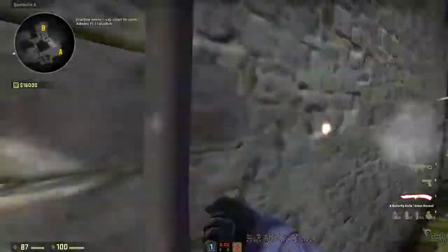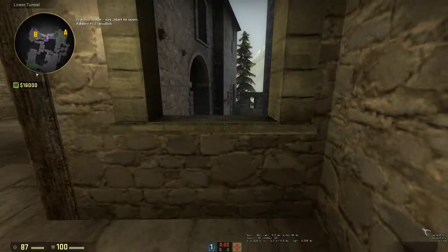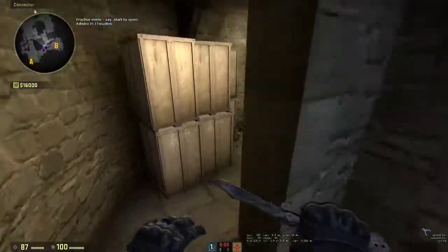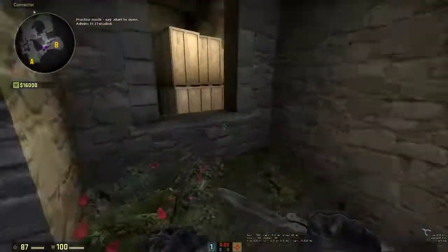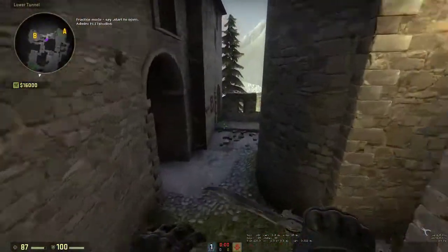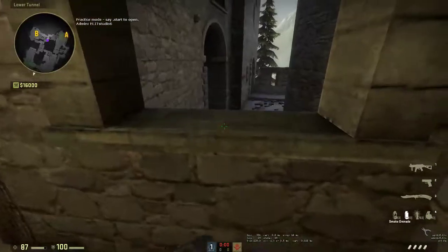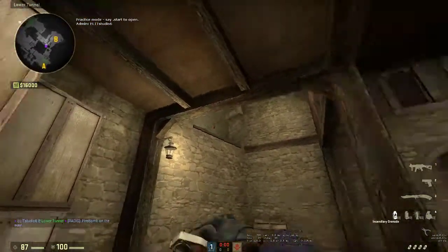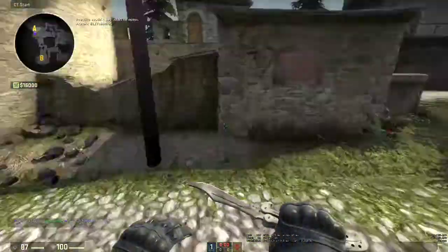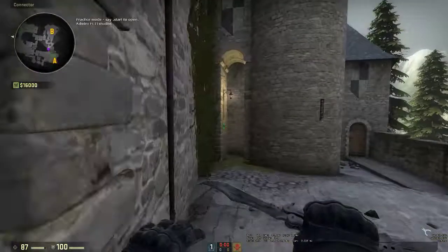First things first — spawn really doesn't matter. You want to run this line every time, and as the Drop player you're allowed to ask people not to block you through door. I'm going to show you this jump — it's very easy. You don't have to crouch, but you can if you're a little early or late and it'll fix it. When you get here, you can hit this hop. Once I've played several rounds I literally hit it every single time, straight into the window. You want to run the fastest physical line you can to get to Drop.